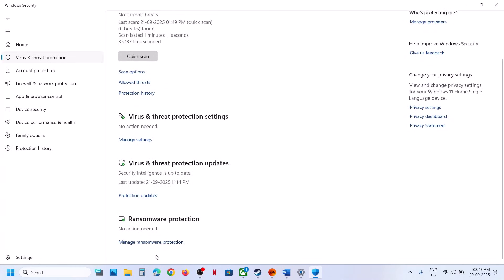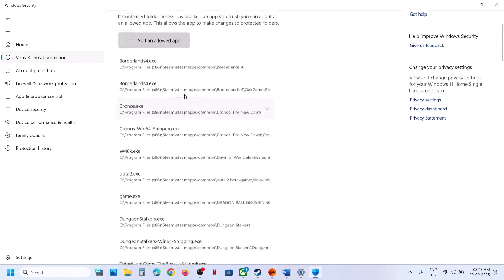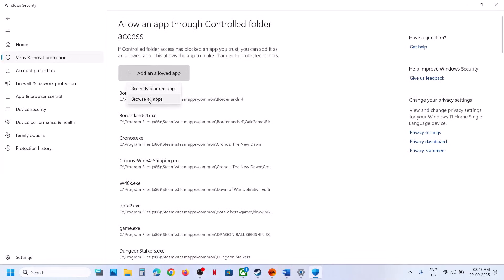Scroll down to the bottom — you will see Manage Ransomware Protection, click on it. Click on Allow an App Through Controlled Folder Access, click Yes to allow, and then click on Add an Allowed App and browse all apps.